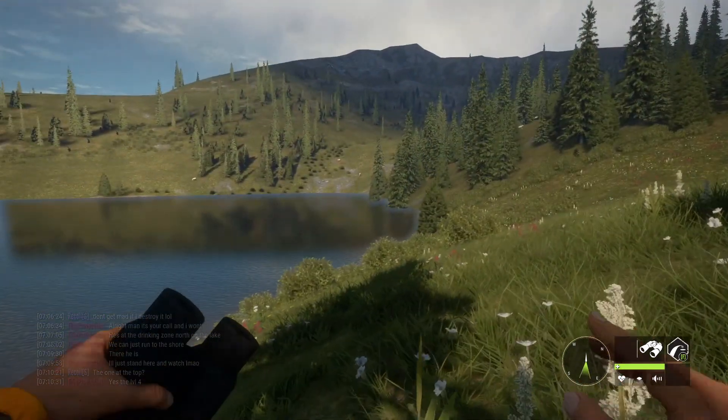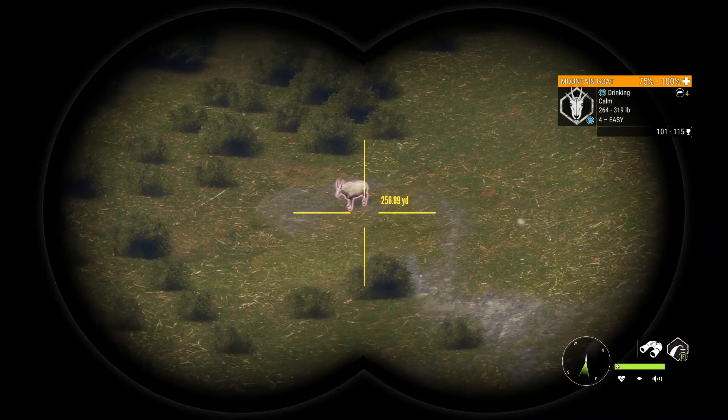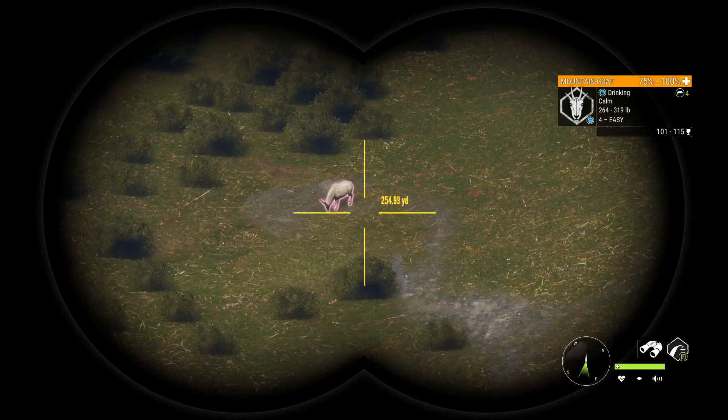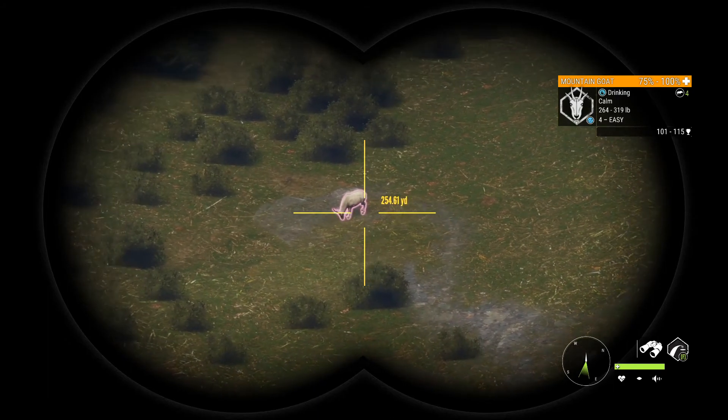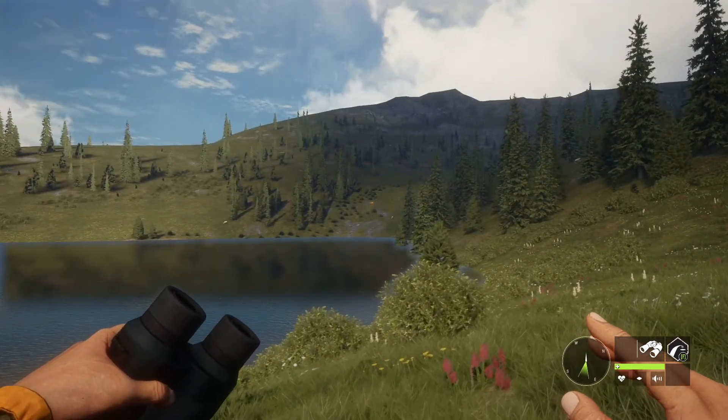Philip has spotted the goat. There he is - 101 to 115, so right in the middle. It could go either way; it could be diamond or it could be a high-scoring gold. We're gonna see.